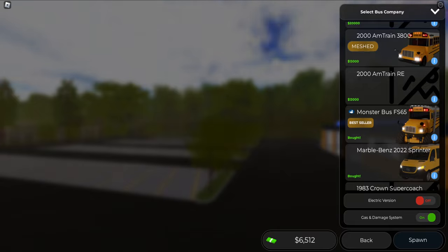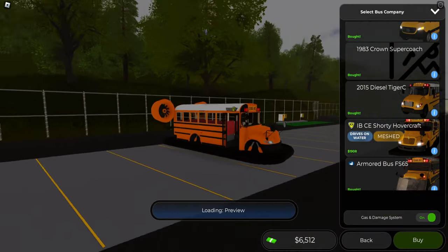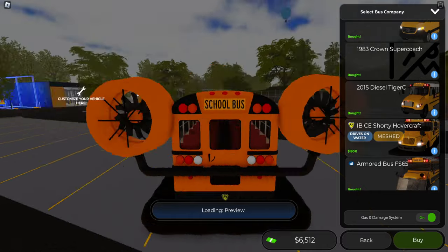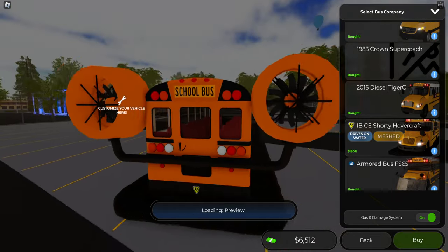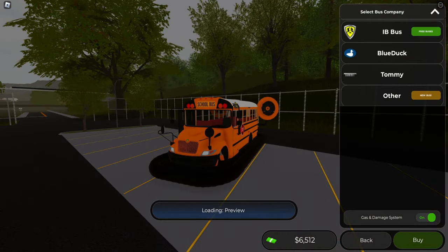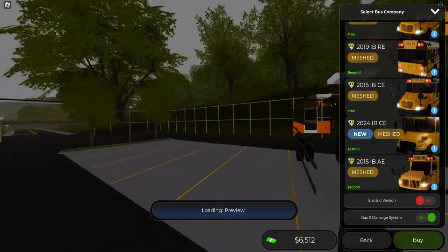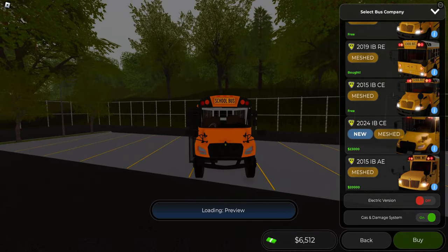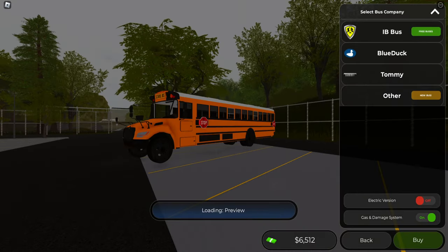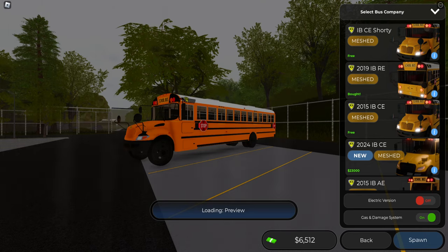I haven't been paying attention, so — is it this hovercraft thing? I think that's what it is. It drives on water, yeah, because they did kind of introduce a ferry and stuff, so you could probably take this on the water, which is pretty cool. I'm not gonna drive that. I don't know what the other new school bus is — maybe it's this new gen CE. Loading preview — that's pretty cool. I don't have enough for that either, I've only got six thousand.